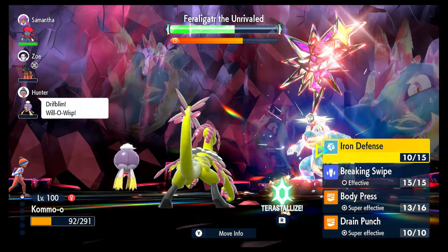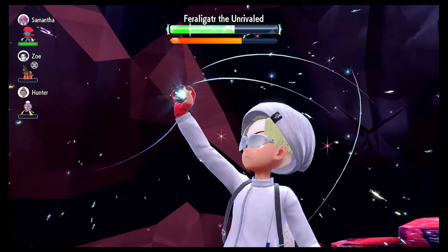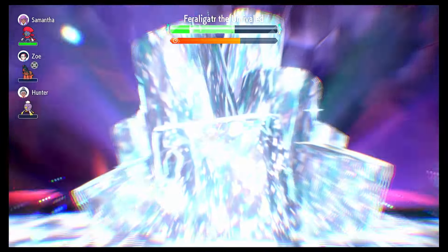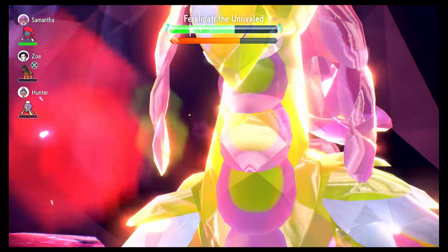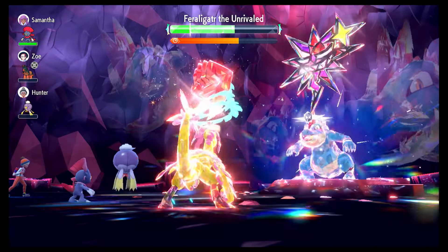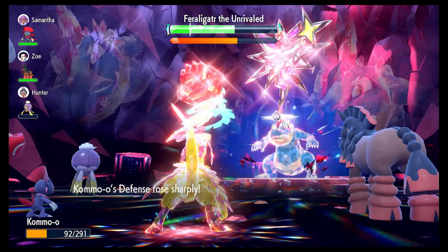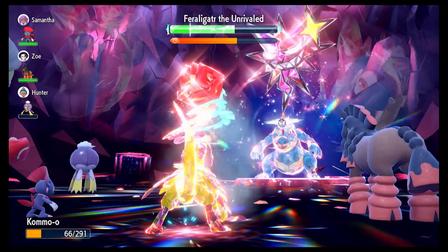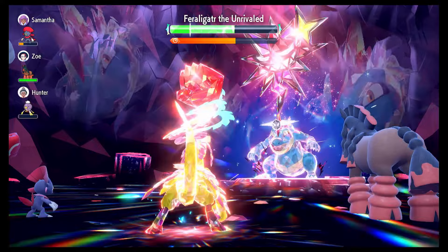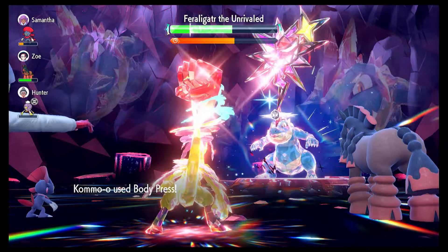Psychic Fangs does about the same as Ice Punch — nothing crazy. You do want to hit a Tera Iron Defense here. Just focus on getting your Tera up straight away. Once you can hit him with a few Tera Body Presses, he doesn't stand a chance in this fight. This Kommo-o build has been super, super effective for us the last few weeks across these raids. If you have an Intimidate user, especially something like Tauros, you will absolutely shred this — though his Water and Ice attacks will take Tauros down quickly. Every time he resets, he's going to lose more and more from Intimidate.